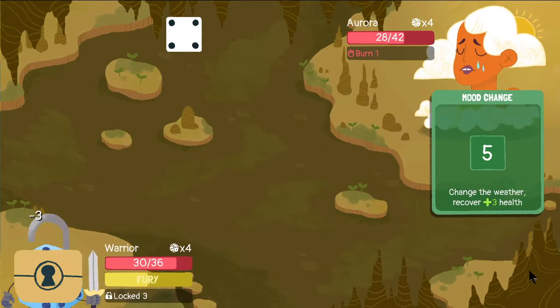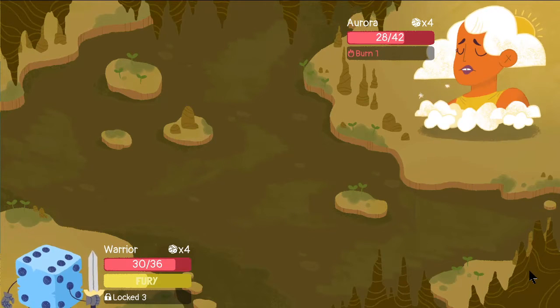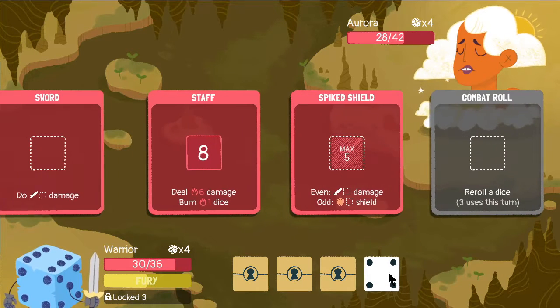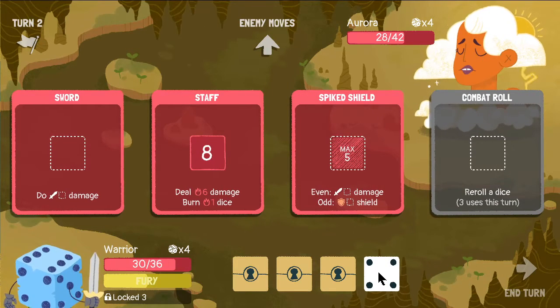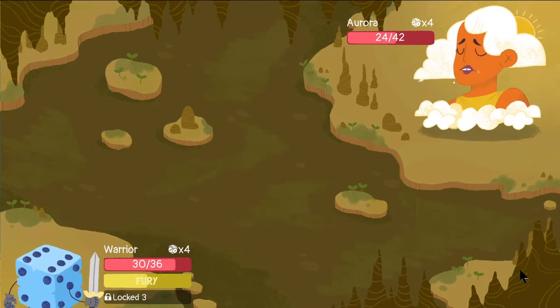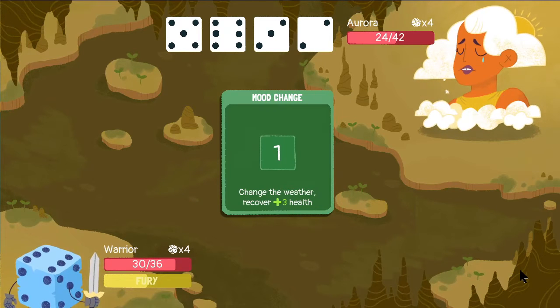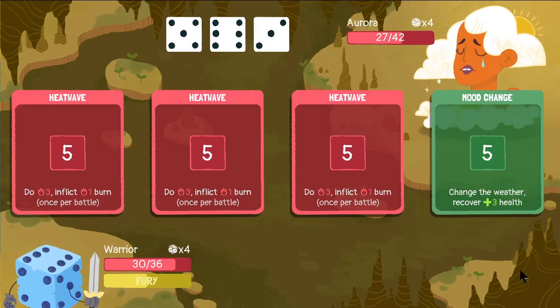We get almost nothing — we only have one die left. In that case, let's just hit it for some damage and be done with it because there's nothing else I can do. That's a little better. Oh wait, she's going to change the weather or whatever it was, right? And burns our dice.